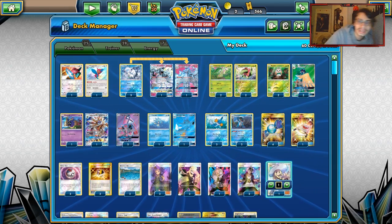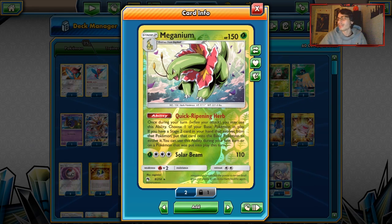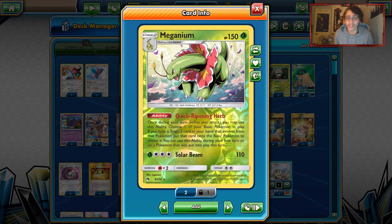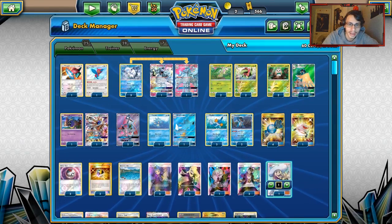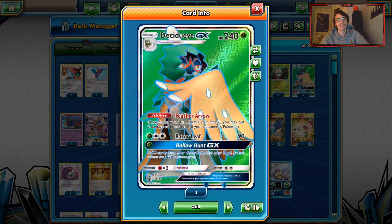This is a very interesting take on Meganium. I know we just looked at a Meganium deck, and I have a few other Meganium decks I want to cover. There's a lot of cool Stage 2 Pokémon you get to run with Meganium — it's such a unique card with so many possible combinations. Let's take a look at the main one: Decidueye GX.